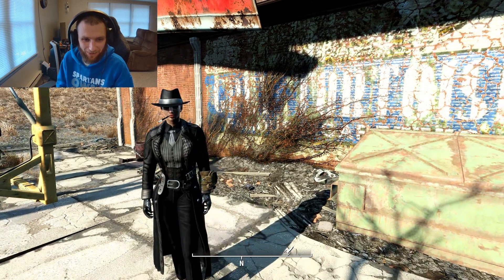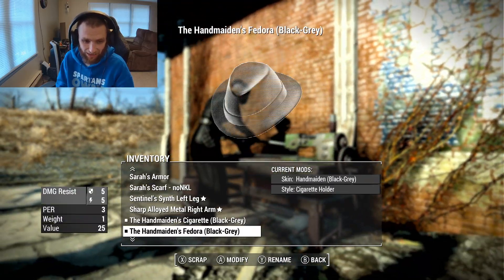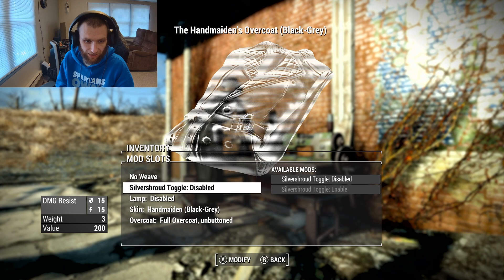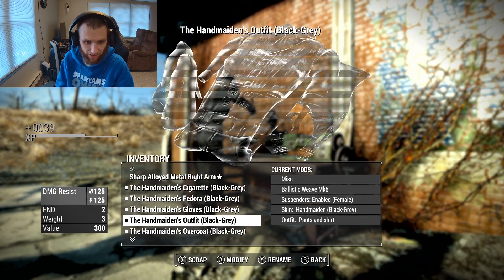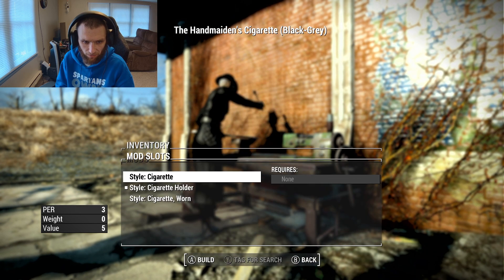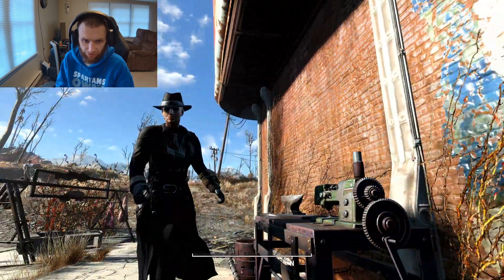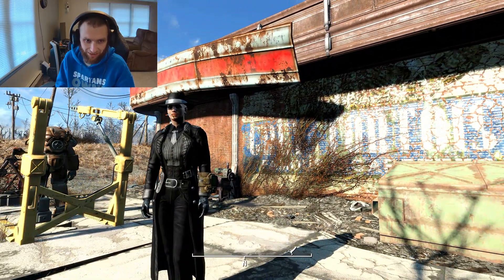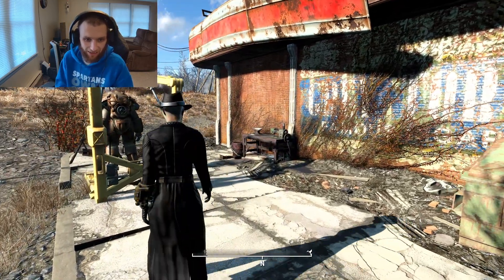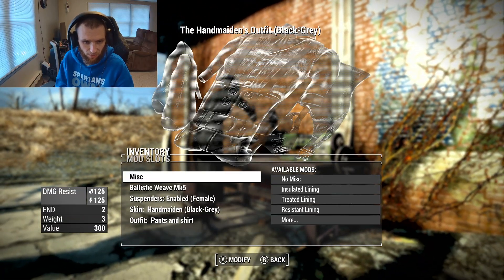There goes my monetization — I said the word. But it is an outfit that is highly customizable, a female Silver Shroud outfit, which is wonderful. As you can see here, you can put ballistic weave all the way up to Mark 5 on both the outfit and the overcoat, so that gives you plenty of defensive rating. None of that applies to the gloves — the gloves just get colors. The fedora just gets colors, and the cigarette gets colors as well. You can just put a cigarette in there without the big long holder, very much looking like an old-school detective. It really fits the theme.